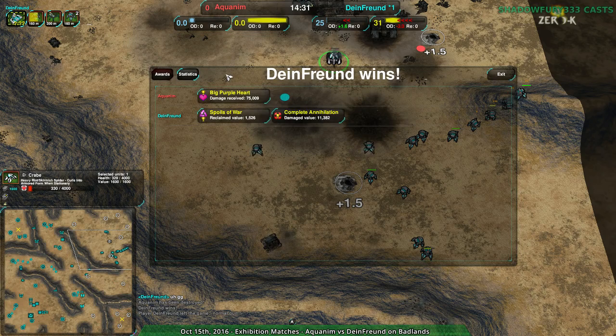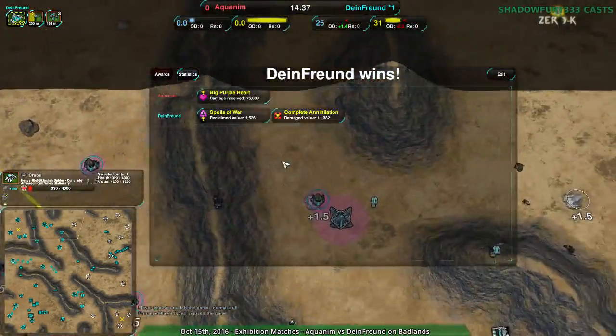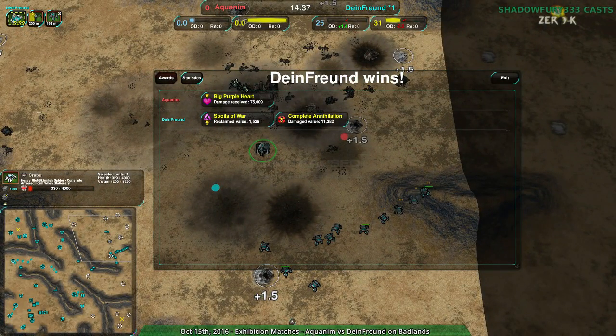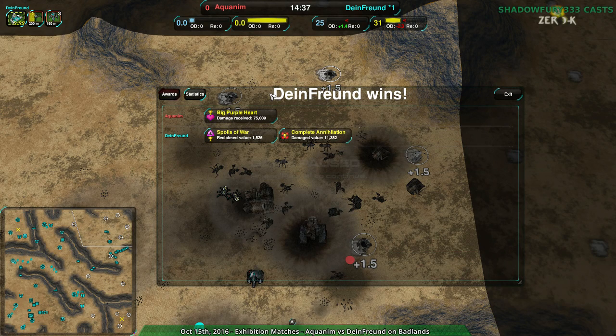Or my preferred solution would be to take Badlands out of the 1v1 map pool to begin with, because this was a mismatch. I personally don't like this map very much — its charm has worn off for me. It's a very defensive map where you really have to set up defenses on the ridges, and Spiderbot doesn't really care. Nobody uses Athena — it's super rare, so it's great to see it. Anyway, after that bizarre match, we have one more match: Google Frog and 400 on Eye of Horus. That's a map we haven't seen in a while. Stay tuned for that.